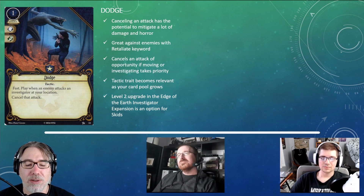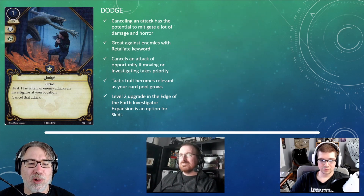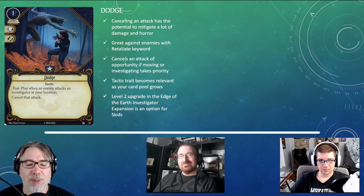It's worth noting that the Tactic trait becomes more relevant as your card pool grows — once you pick up Stick to the Plan from The Black Stars Rise, that allows you to stack tactic cards on it. There is also a level two upgrade for Dodge in the Edge of the Earth investigator expansion that deals a damage when you dodge — though it does require an agility skill test, which Roland won't be doing consistently. This really facilitates Skids's fast-and-loose playstyle: move without caring if the enemy attacks, dodge it, and deal a damage. Maybe between upgraded Dodge and Guard Dog there's something there to explore.